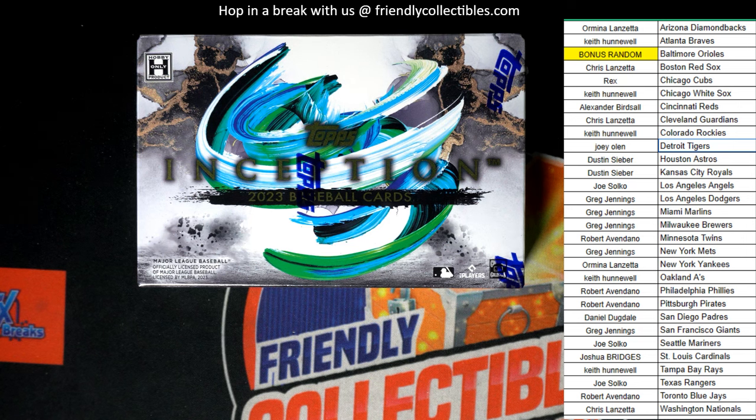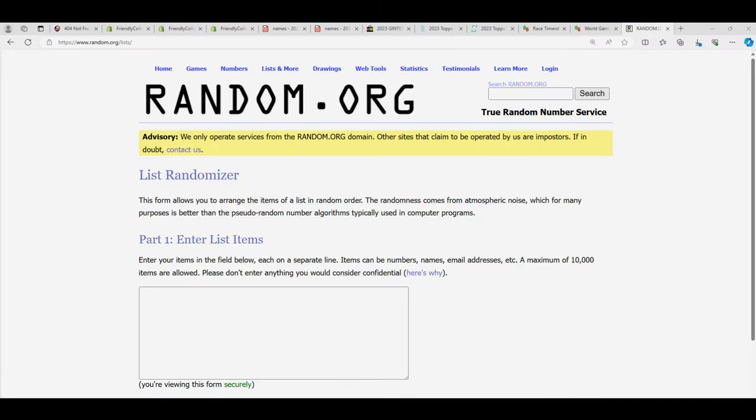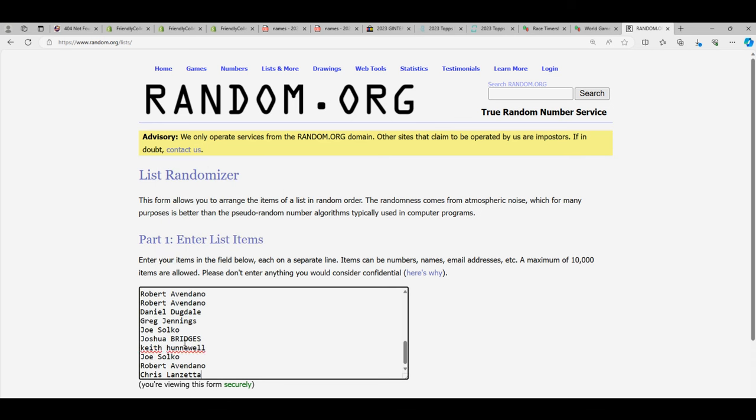It's time for the new Inception Baseball. Anytime you get a team, it's an entry to win the bonus team. And in this box break, it's the Orioles that are up for grabs. We're going to random the owner names seven times and see whose name comes up at the top of the list. That person is going to get the O's.